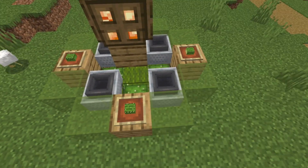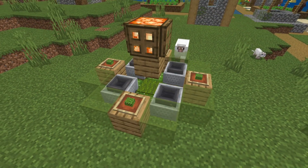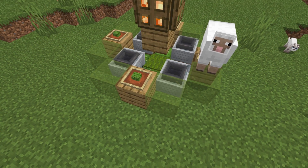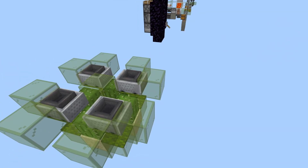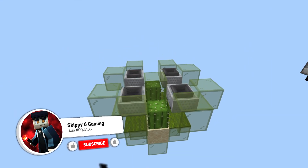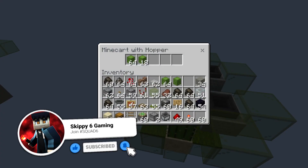You need an easy cactus farm — how easy is this? Super automatic, super filled with cactus, easy build. Only a few moments in Tiny Tutorials. Let's take a better look. Moving some of the blocks out of the way, you can see a little bit of the inner workings of this. It's super automatic, fully awesome, and filled with cactus.